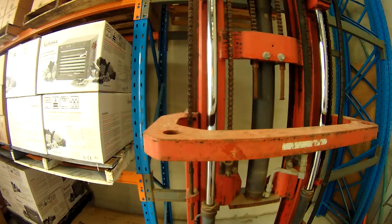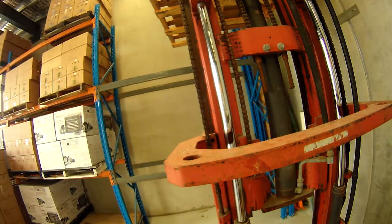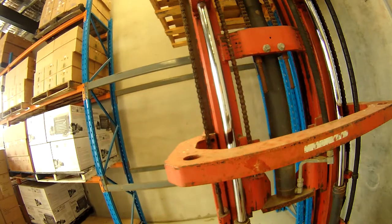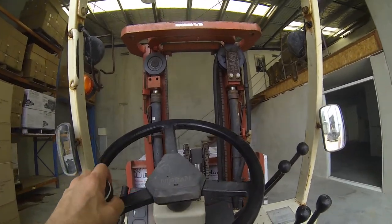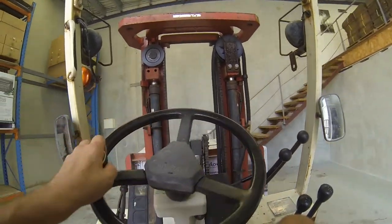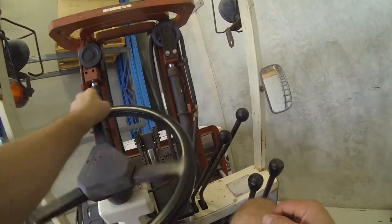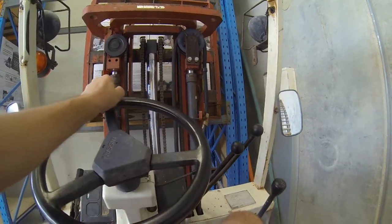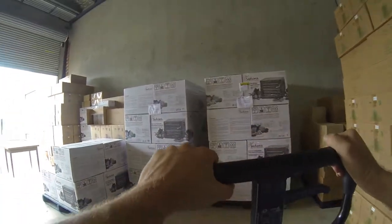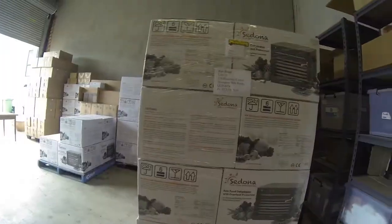I'm going to give it a go. All right, now I'll try and get this one over in the corner on there — second level, middle shelf. See how good my forklifting skills are. Moving one pallet, putting it somewhere else. Getting another pallet, moving it from A to B. Everything's in the way — you've got to shuffle, shuffle, shuffle, move things around.